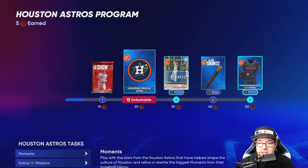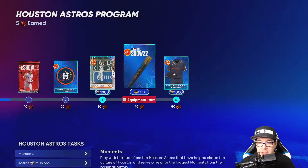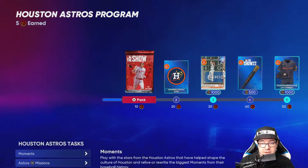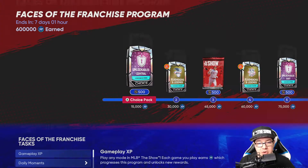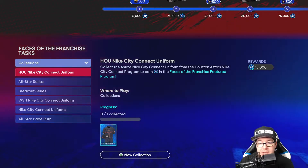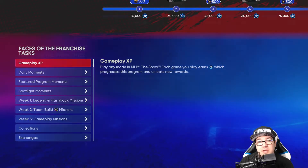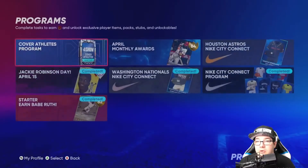Here's how we're going to get it. There are about five items in here: you're going to get a pack, a profile icon, Michael Brantley — which you'll need to unlock the jersey — and a bat. The main reason to complete this is that it gives you a substantial amount of points in the Faces of Franchise program. You can get 15,000 XP by collecting this jersey, plus 500 stubs.